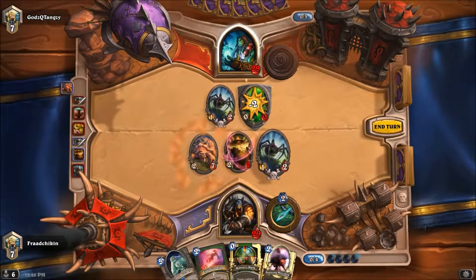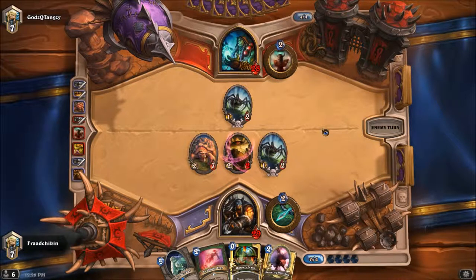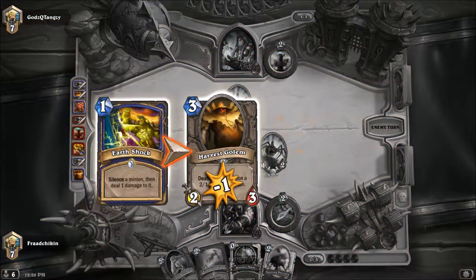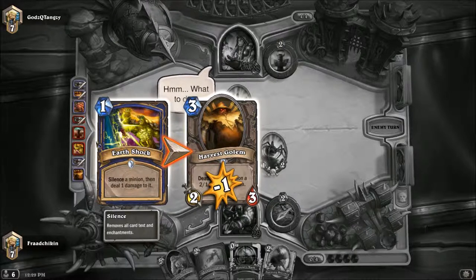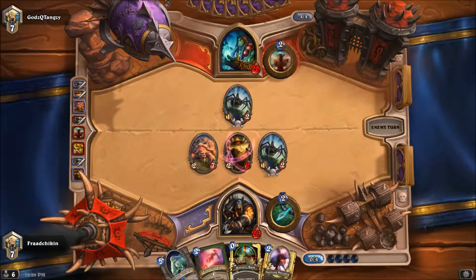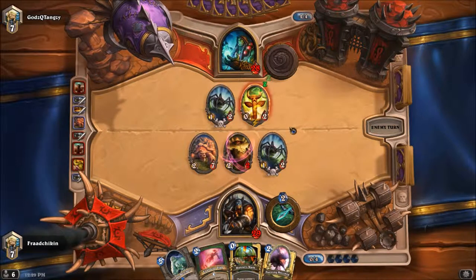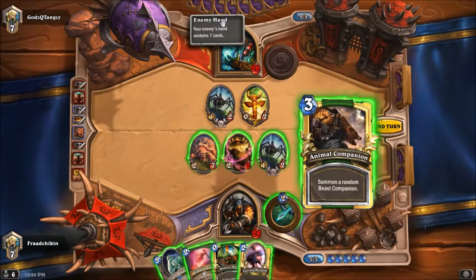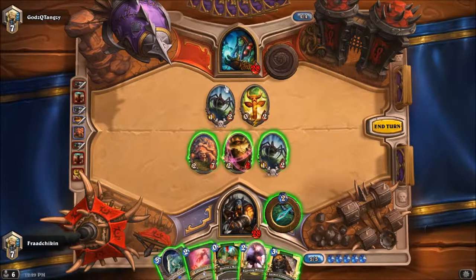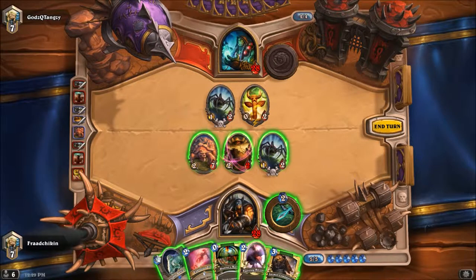I think we do this, do that. That was an interesting play — I wonder what he has in store. Does he have Lightning Storm, Pyromancer? No, if he had Pyromancer he would save this. Sludge Belcher — I think Sludge Belcher would be the optimal choice right now, so we can avoid Lightning Storm. We remove this and let it be.